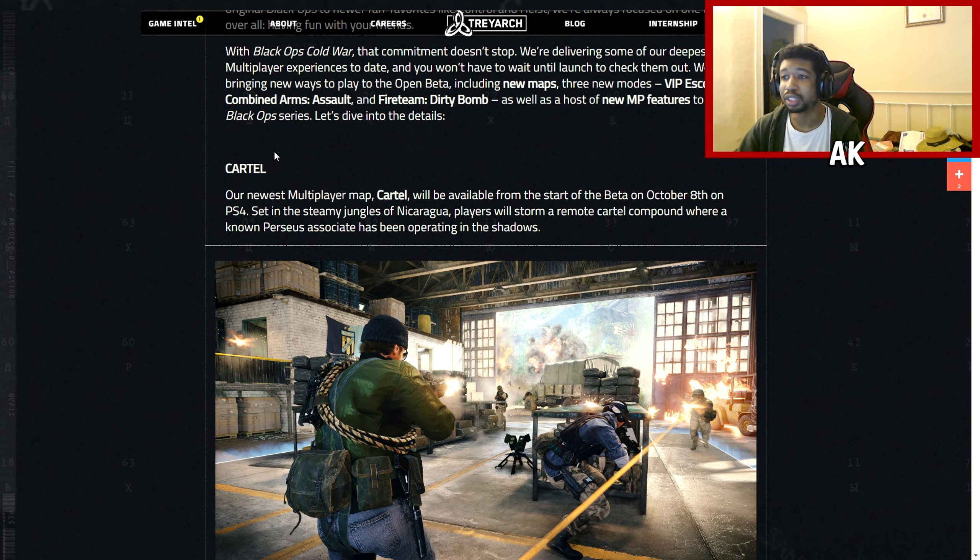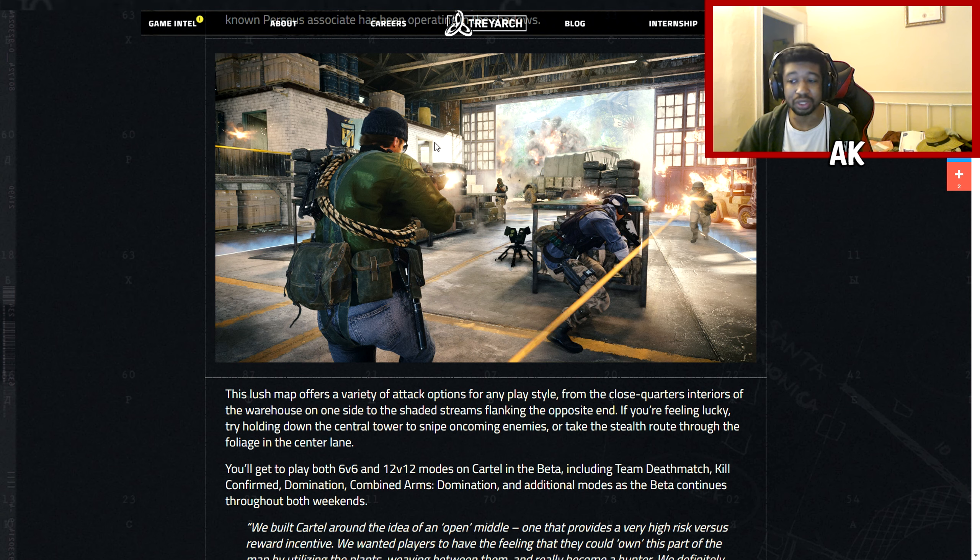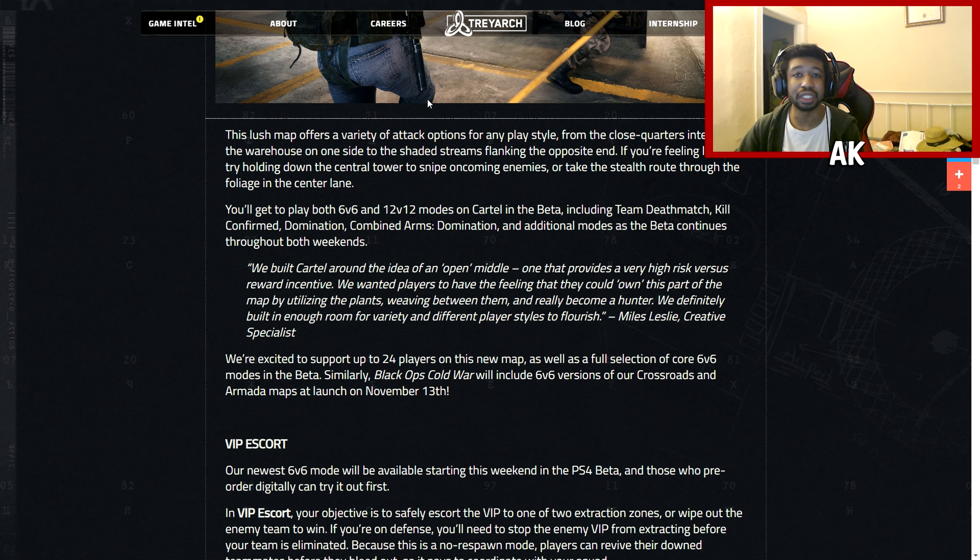The brand new multiplayer map that's going to be included is Cartel. This will be featured in both 6v6 and 12v12 modes in the beta, which includes Team Deathmatch, Kill Confirmed, Domination, Combined Arms and Combined Arms Domination. They're going to add more modes as the beta progresses. The map supports up to 24 players — there's a larger scale version for 24 players and a smaller scale version centered around the center of the map for 6v6 modes like Team Deathmatch and Domination.